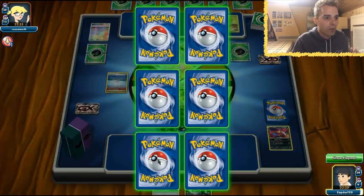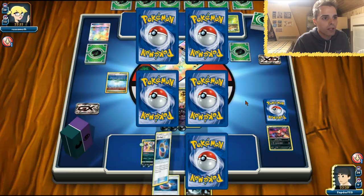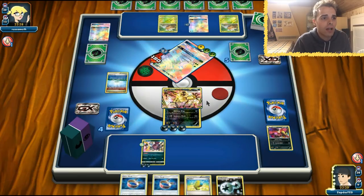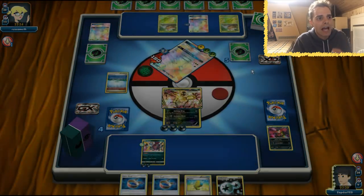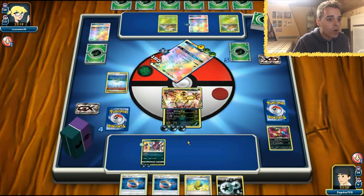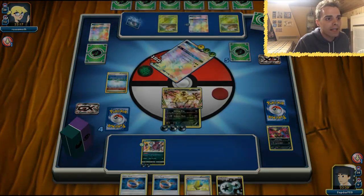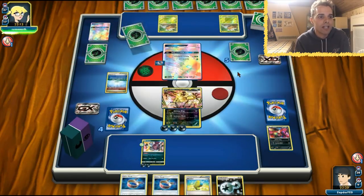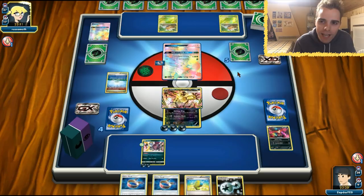E-Valto Break comes out of nowhere, getting two prize cards. We even have 150 HP, although Vikavolt can already one-shot us. Maybe we should have flipped around, but the Parallel City didn't help to reduce damage output because Vikavolt is a Lightning type. We also have Hoopa to swing around some damage with Choice Band, so I think we're kind of good. Lucky for us she did not rely on her GX move, so keeping that E-Valto Break in hand was definitely the best decision we could have gone with.